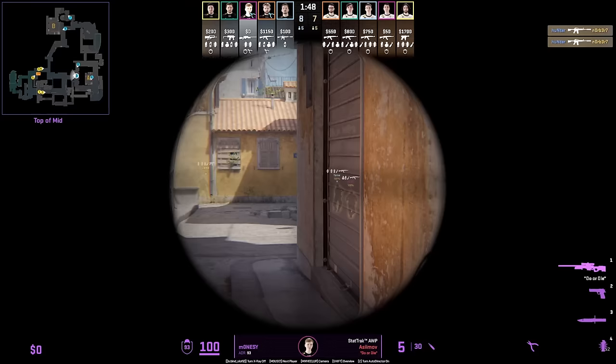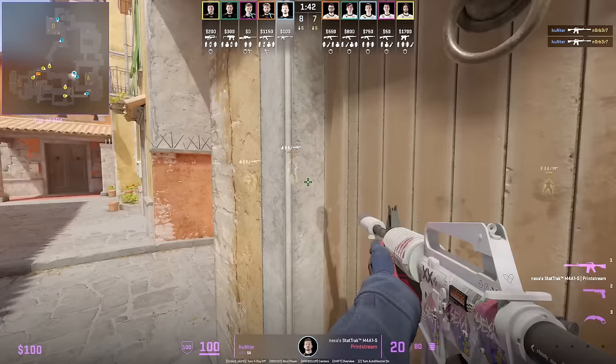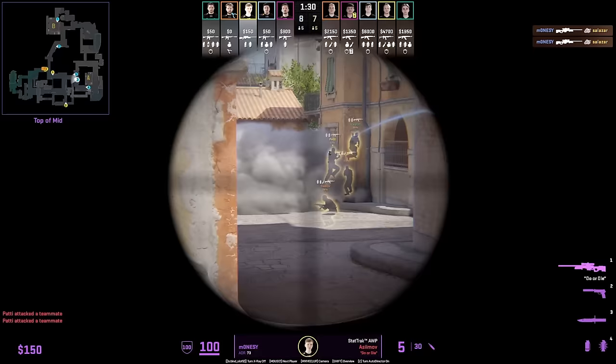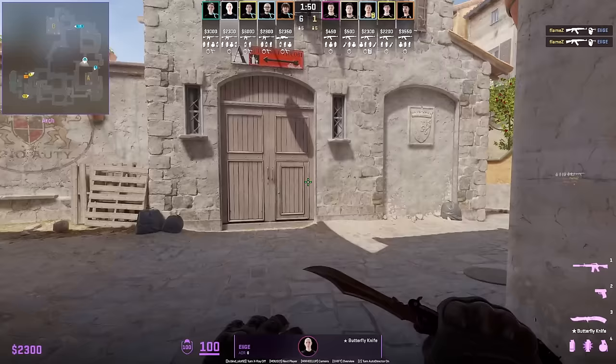One of G2's favorite setups involves the best mid spawn holding mid cross with an AWP, giving the clear for Hunter to push down. This delay push works really well because T's had already advanced up mid and jumped into apartments, not expecting Hunter's delayed push.